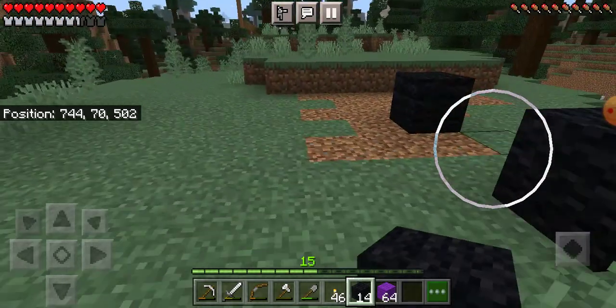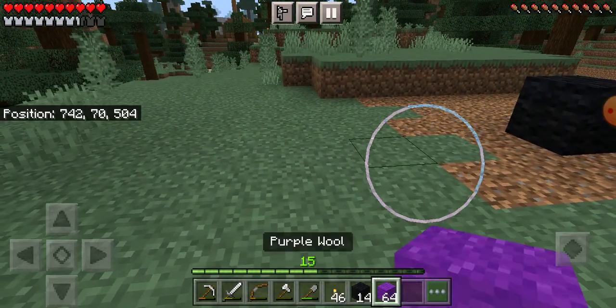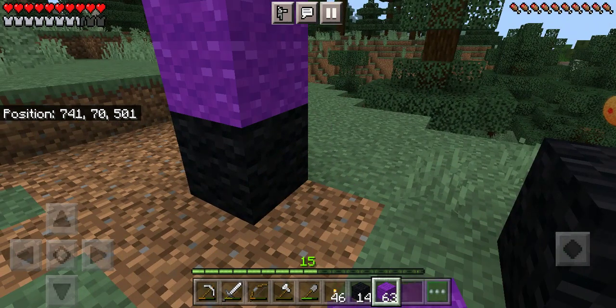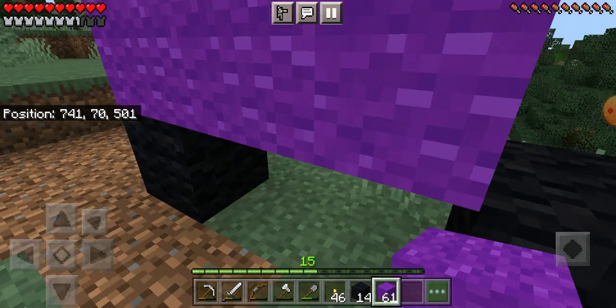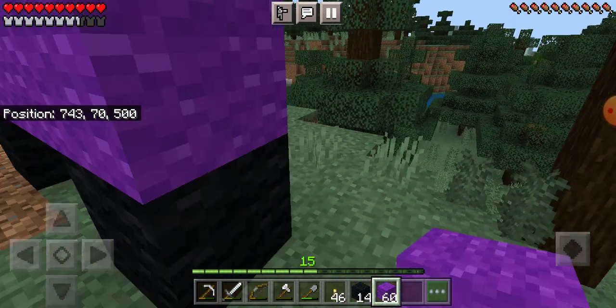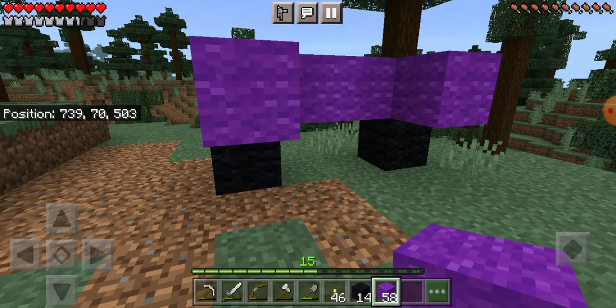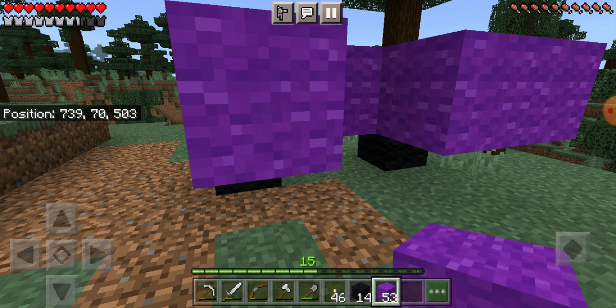For early camper vans, to give kind of a less invasive type of deal, we're just going to stick to a normal approach. There are so many ways to build different camper vans in Minecraft now, but this is just what we're going to deal with.